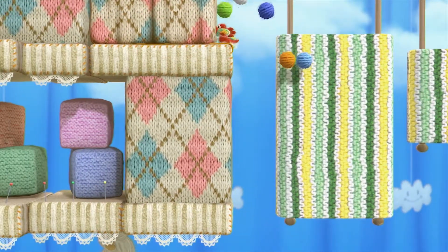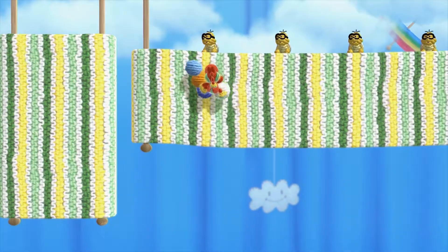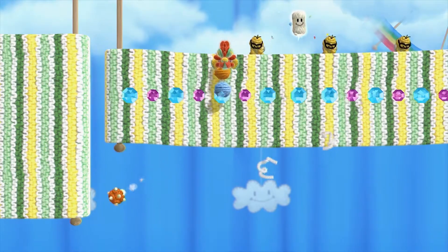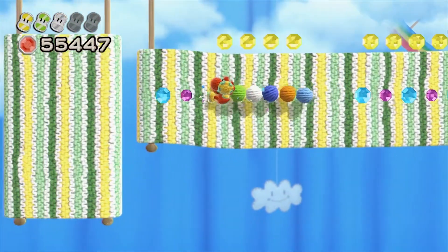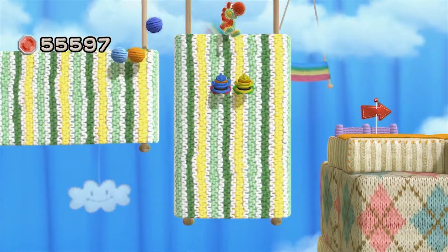There are a lot of hidden walls in this particular stage that have nothing but beads in them, so if you don't know what you're doing it can be quite tricky. And as always, if you pick up one of these Lakitu balls you can throw them at other enemies to gain extra damage.